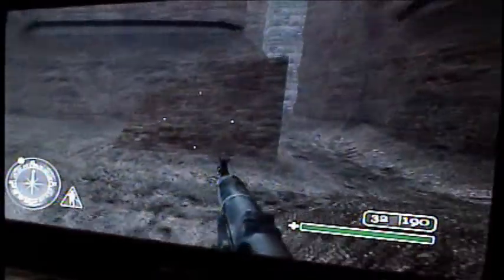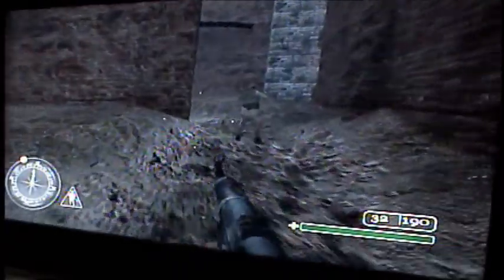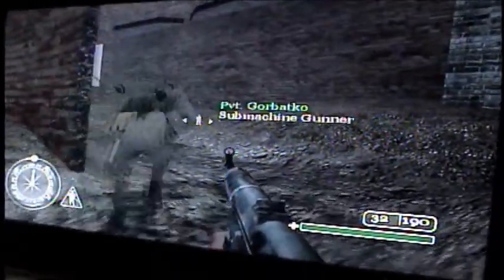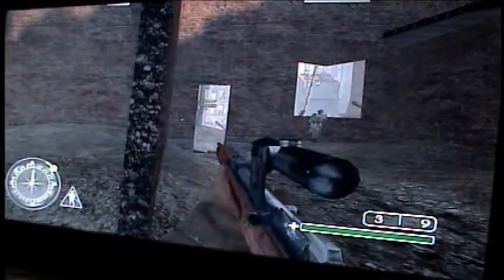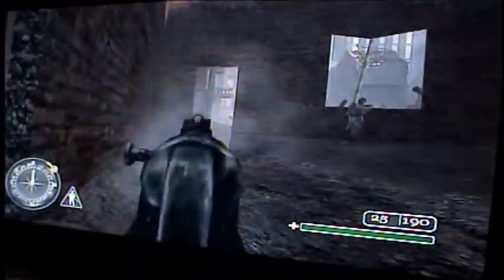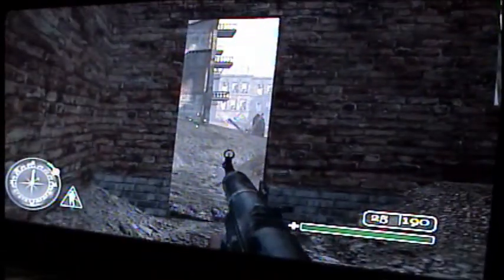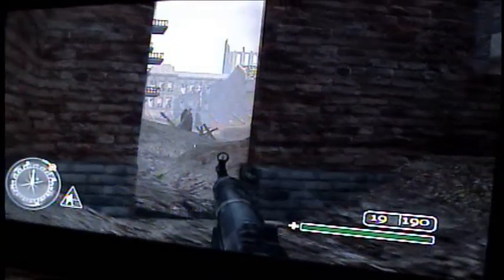Usually there are a couple guys here. There's a checkpoint. Usually there are a couple guys that'll come around that way too. Once you get here, there will be some guys shooting at your friendly in a building — take them out one at a time.